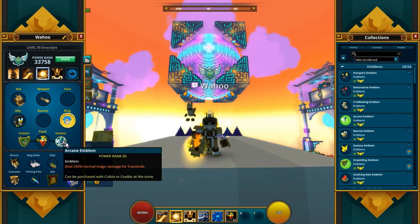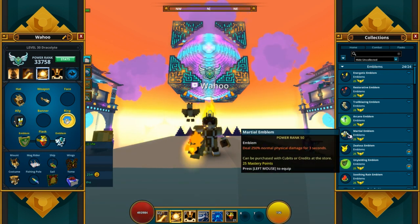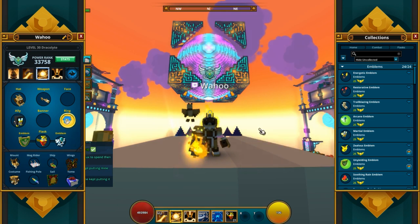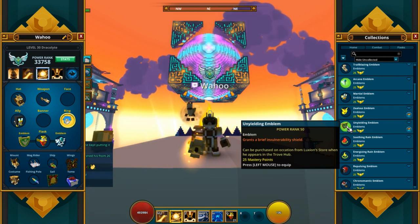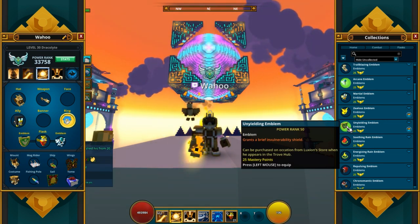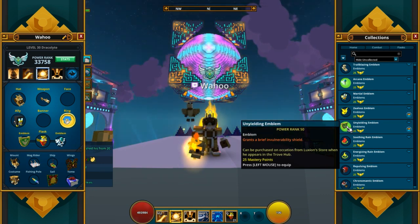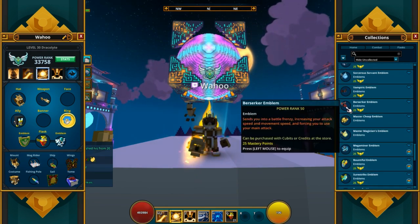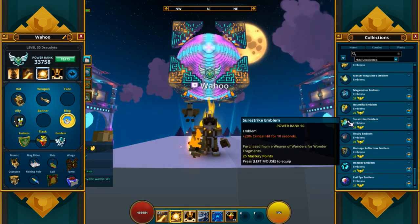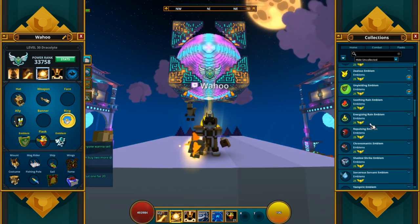Let's talk emblems. You always want to use the Arcane or the other one from the store — those are a must. These two emblems are the go-to on any character. My second emblem, I use the Unwielding. Every time I use a potion, I get a brief invulnerable shield, which helps so I don't use my potion too fast — it mitigates how many potions I use in a big fight like Shadow Towers. Don't use the Berserker emblem, which gives attack speed. You can use Sure Strike if you're missing crit hit, but if you're over 80% crit hit, don't use Sure Strike — try to get something else.